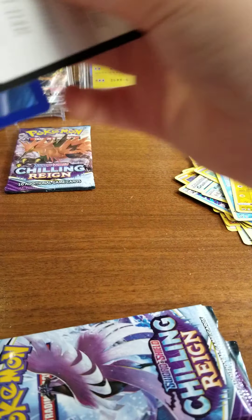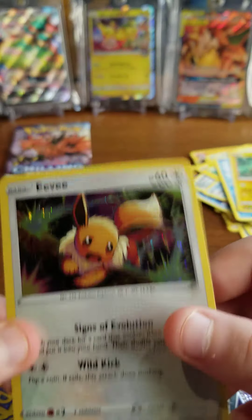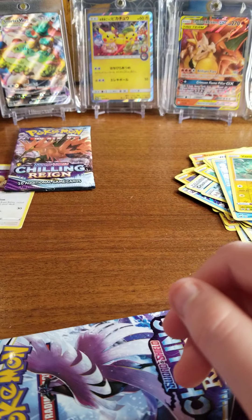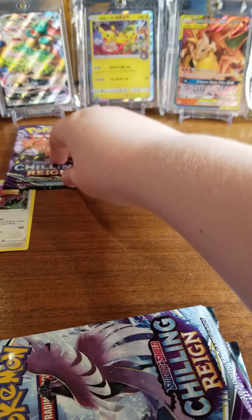And we also have a code card and a promo Eevee. It's not bad. So we're gonna put it in the special pile over there.